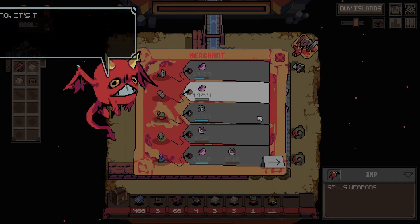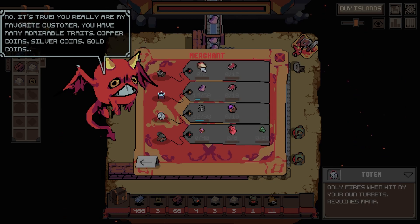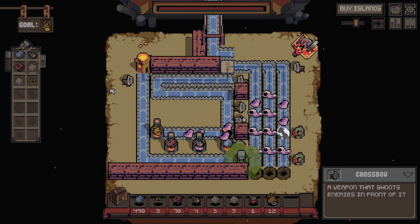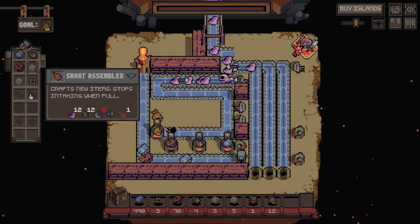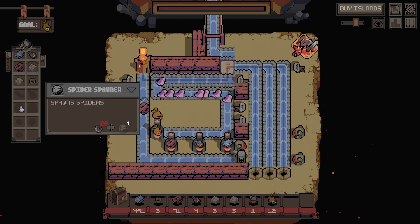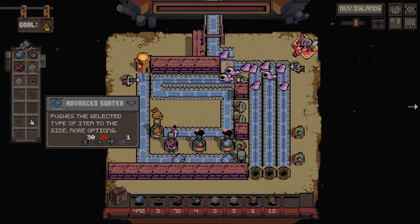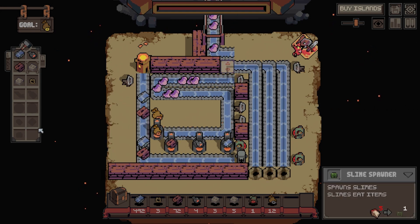On this one, let's buy a piercing turret, multi-shot totem, and cannon. We don't need anything like that just yet. Smart assembler - ooh - crashes new items, stops intaking when full. Make bridges, spawn spiders, potions, skeleton spawner, advanced sorter, skeleton spawner, and slime spawner.